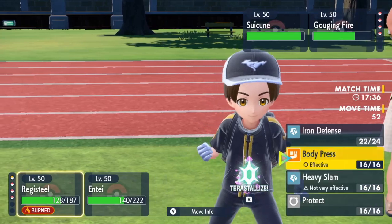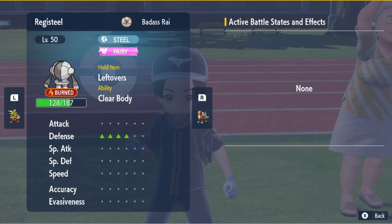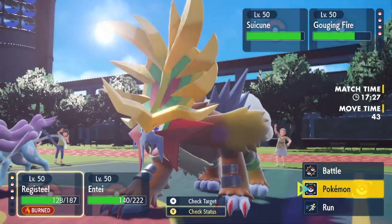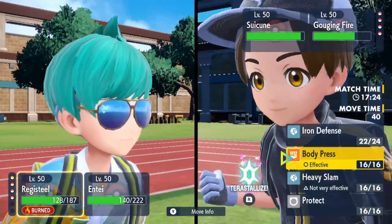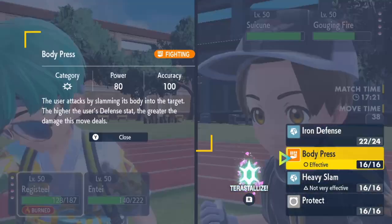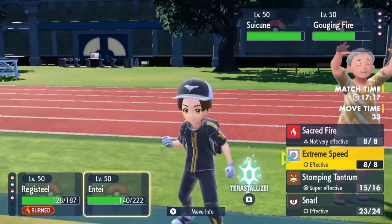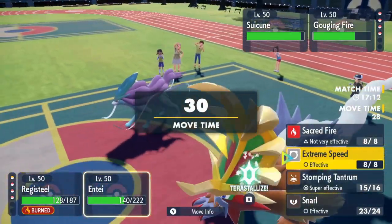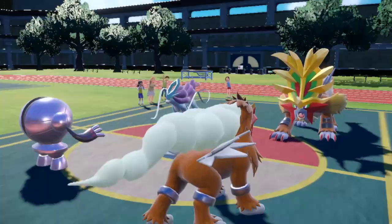I have two options here. I'm at minus two from the attack drops but I'm at plus four Defense, so Body Press should still be doing a solid amount of damage. I'm going to try to get rid of this Suicune and start going for damage. I just don't know if Gouging Fire is Choice Scarfed — I want to see if he can try to switch up a move. I'm just going to Snarl again for damage.